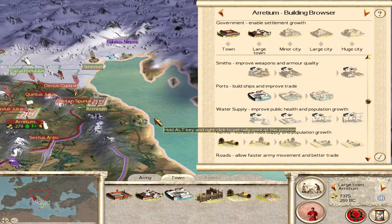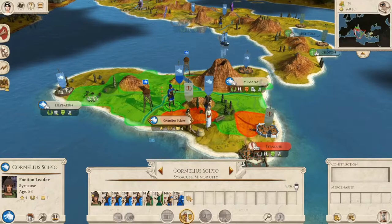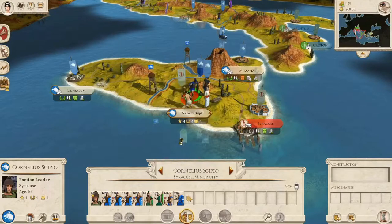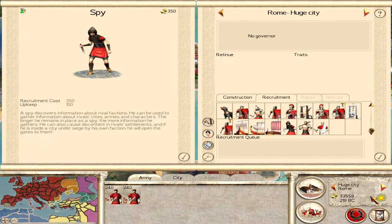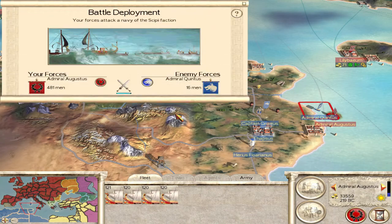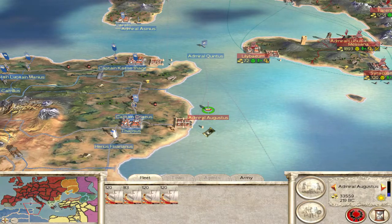There's another building worth mentioning: the blacksmith. The blacksmith, as well as the buildings it can upgrade into, can give the weapons or armor of your units an upgrade. You can have your army attack another army or besiege a settlement by right-clicking. To view more information about an army or settlement, you can double left-click. How much information you can view depends on how close one of your units is to them. Spies are good for this because they can see further into the fog of war. Also note that navies work the same as armies, except they can't besiege settlements, and you can only auto-resolve naval battles.